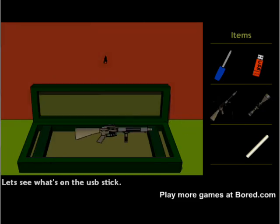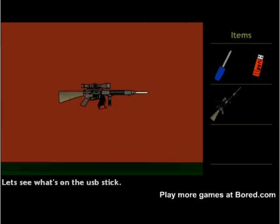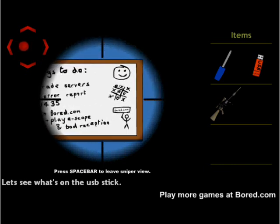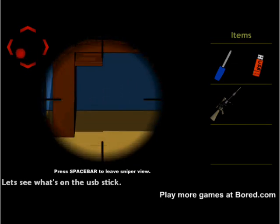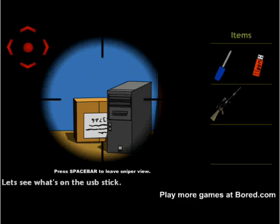Put the rifle in the box and assemble it with all the other parts. Pick it up, zoom into here and use it. Right there on the board is the code to the safe: 621435. And down here is the rest of the zip code we need off the box: 83746.